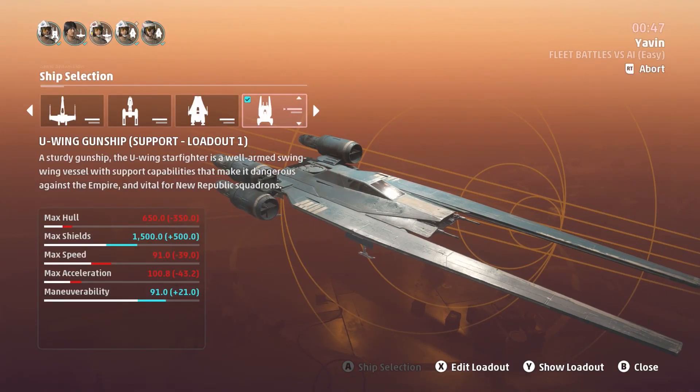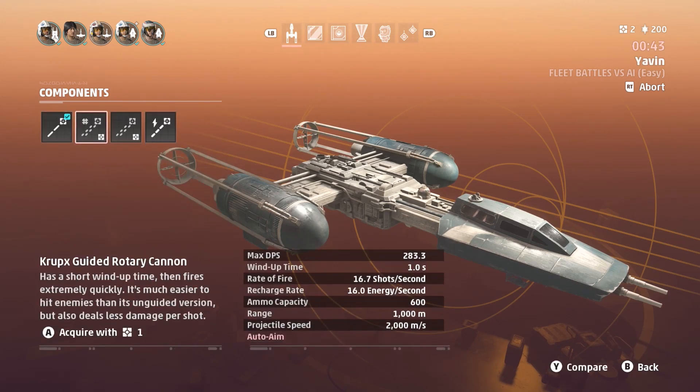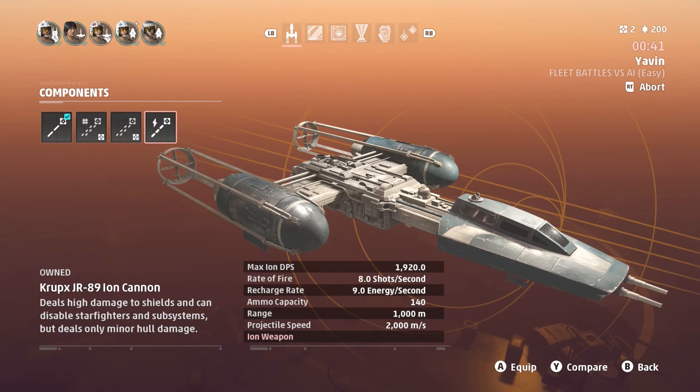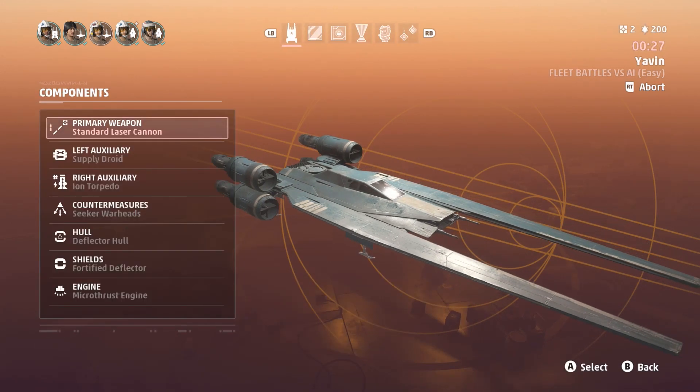Today I'm going to show you the easiest way to win as the New Republic in Star Wars Squadrons Fleet Battle Online. You're going to want to run two different ships with ion torpedoes or missiles — they're very handy for destroying enemy shields. Since you're the New Republic, it's important to have components that increase your shield or shield regeneration rate, because you will be taking a beating from the Imperial Star Destroyer and cruisers.